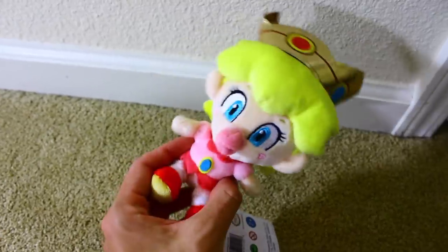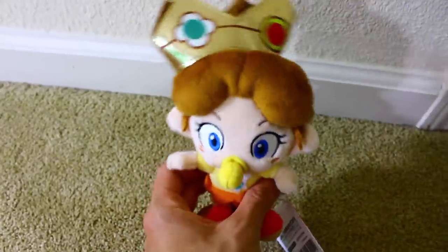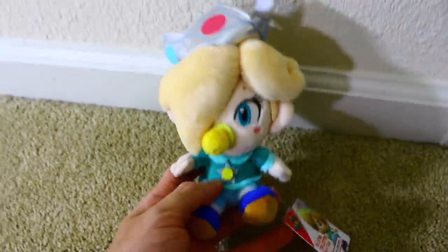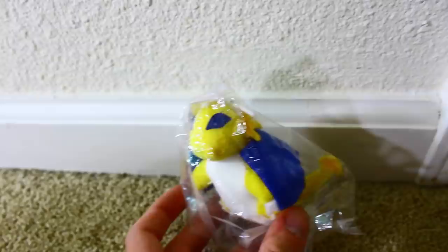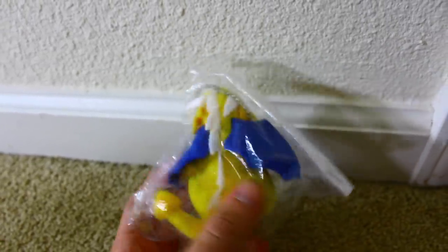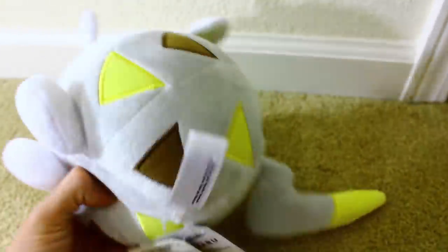Mario All-Star Collection Baby Peach. Mario All-Star Collection Baby Daisy. And Mario All-Star Collection Baby Rosalina. From Puyo Puyo, here is Dragon, also from Sega. Here is Togedemaru from the Pokemon Center — very, very round. Not as round as Voltorb, but still very round. I can still roll him like this.